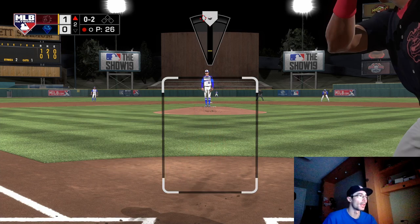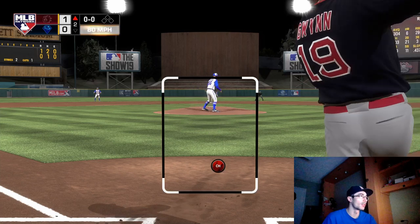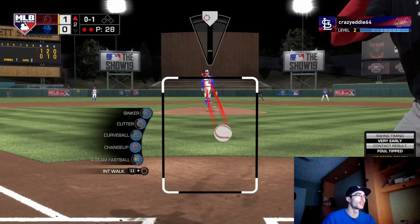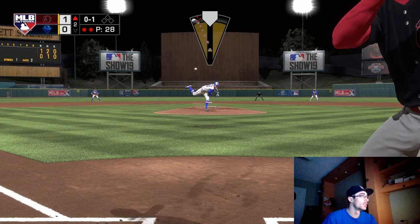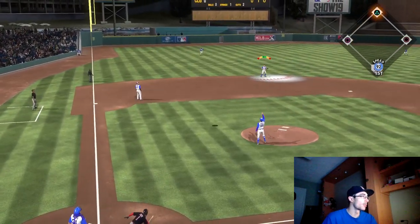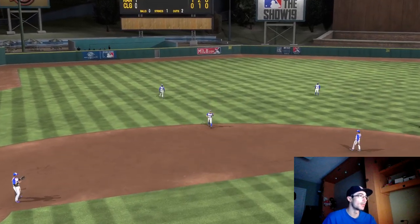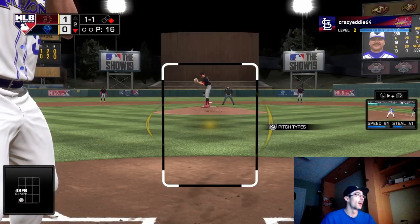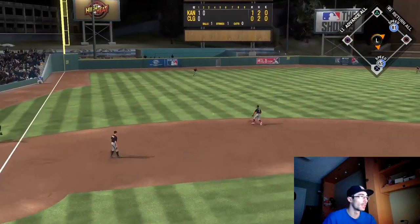Jim Edmonds is making the play in right field, so he does have that diamond defense. I want to try and include all the plays at third base and right field — those are the guys I'm debuting, Hanley Ramirez and Jim Edmonds. This opponent had a quicker inning in the second one; he wasn't hitting as many pitches. He was kind of aggressive in that one, whereas he was taking a lot of pitches in the first inning.